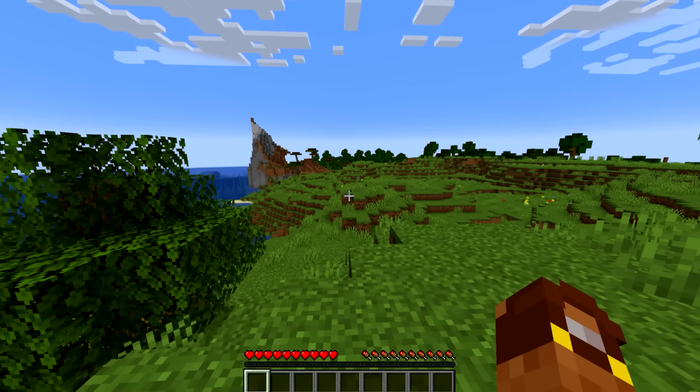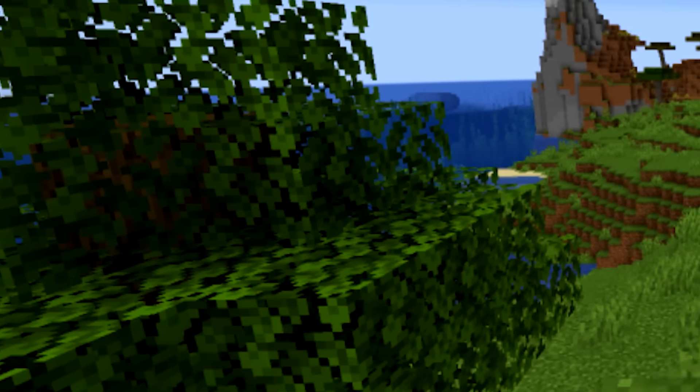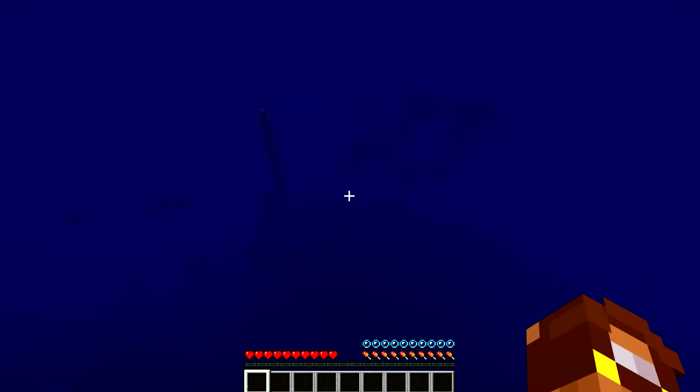This is where our first runner spawns. In this situation, what would you do? Probably chop the nearby tree or try to find a village or something. But instead, this runner runs straight to a shipwreck in the nearby ocean. Not suspicious at all.